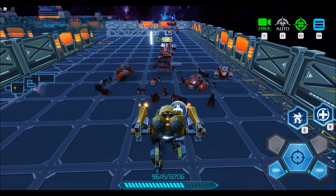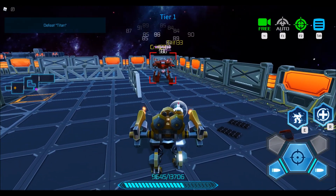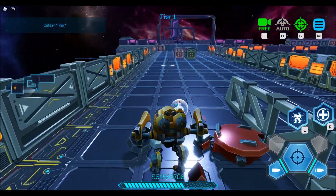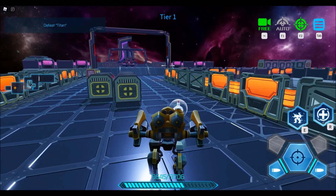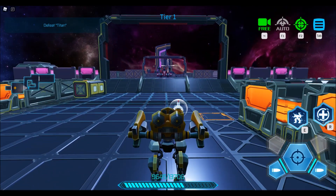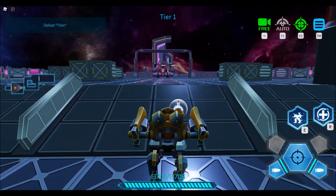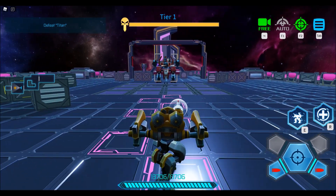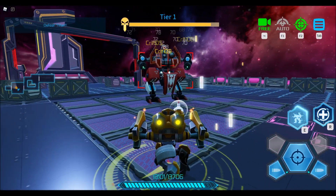Alright, here we go and goodbye. I'm not sure what just happened but okay. Defeat Titan — alright, so now there's an ore thing. I'm guessing that's a health pack. Okay, so now I have one. Oh yeah, this is definitely the boss. Alright, here we go. Dang, you got a lot of health buddy.